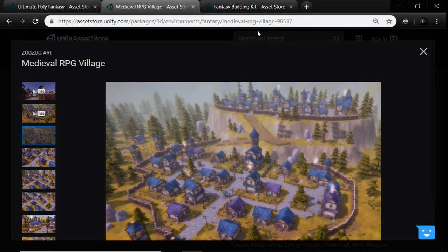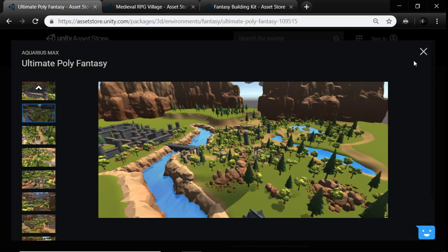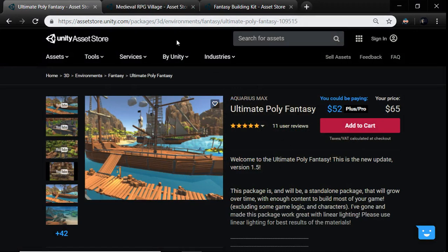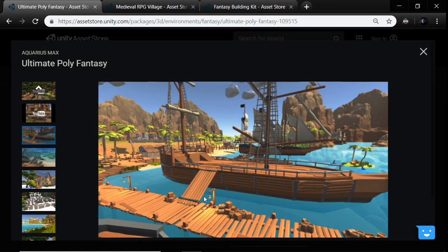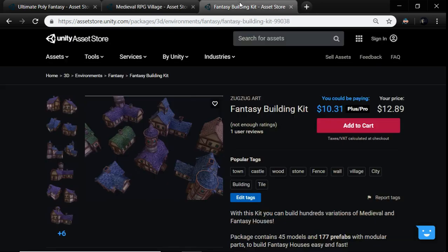This is the Zug Zug medieval village pack, and then this one's the fantasy building kit — this one's a little bit cheaper, so this would probably be our first pickup. We already own this pack. We picked it up on sale so we couldn't resist. These docks are four wide and these are two wide, but you'd have to rescale the entire world. Eventually we want to add ships and all sorts of things, but right now this is our primary goal.